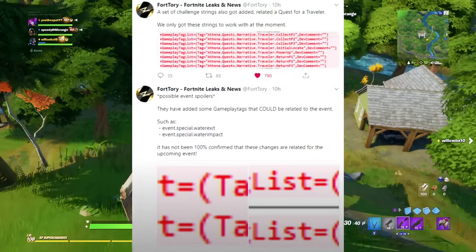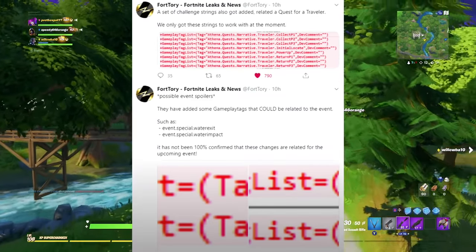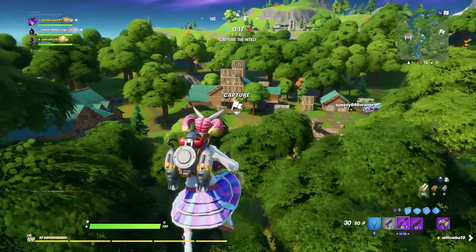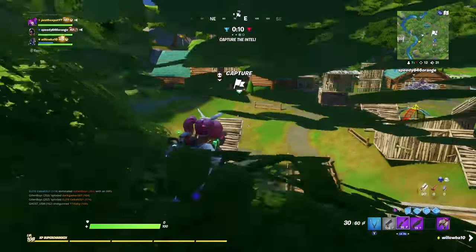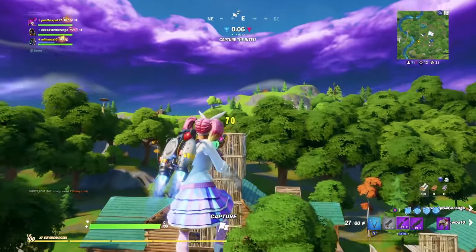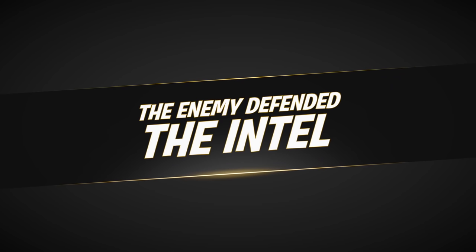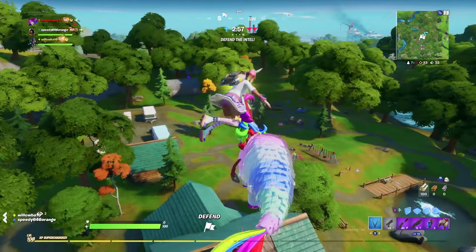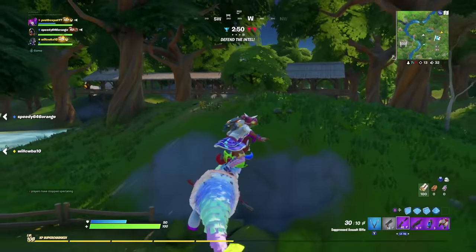Also, Fort Tori has talked about a potential new set of challenges for the Traveler. The Traveler himself was originally the alien skin from the Traveler bundle we saw in the item shop during the Area 51 Raid stuff. Fort Tori reckons the Traveler has something to do with the event — there are rumors of him having a part in it, maybe commentating over it, or some sort of interaction with a UFO. Personally I think that might be a bit far, but just imagine the event going into slow motion with radio commentary from the skies — that would be really creative.